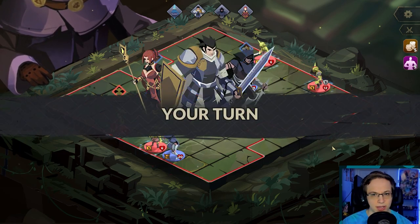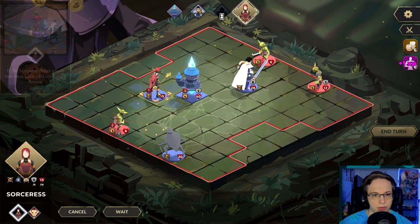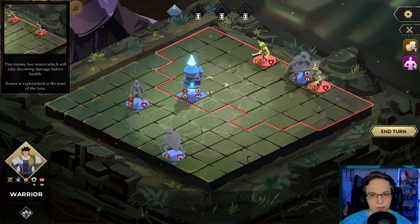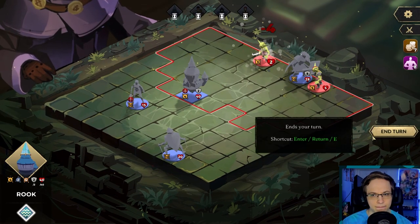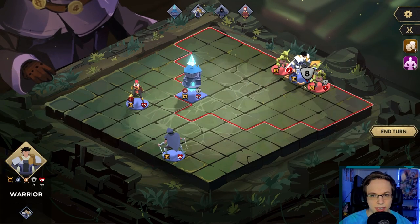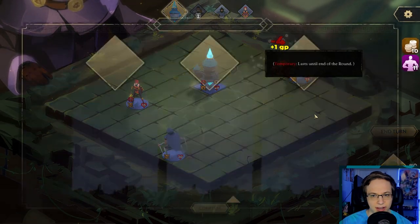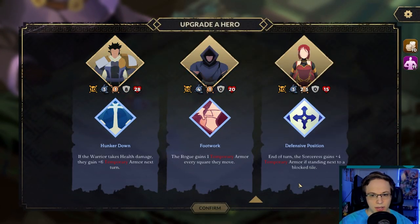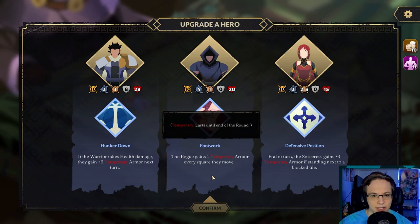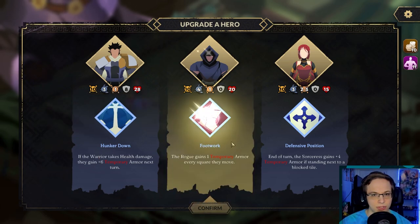We got to wait. We'll just wait here, give them the armor. So we'll have you go — boop, boop, boop. That did not actually kill. The rook thing has pretty far range which is kind of nice. Have that hit, have that hit. Inner turn — sorcerer gains four temporary armor if standing next to a blocked tile. The rogue gains one temporary armor every square they move — yeah, we'll just do that one. We'll have our rogue kind of running around.